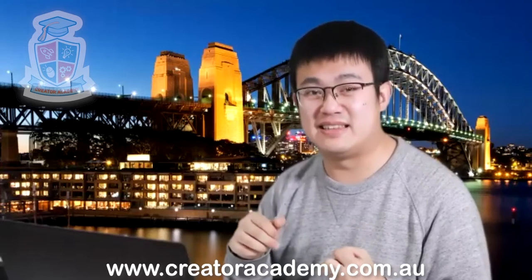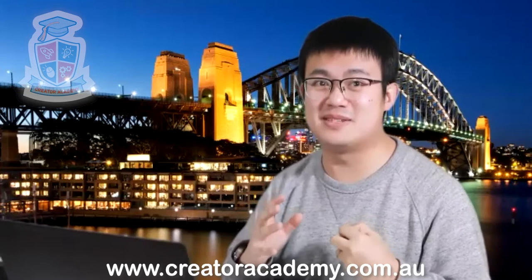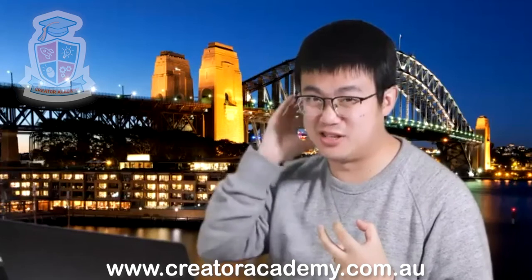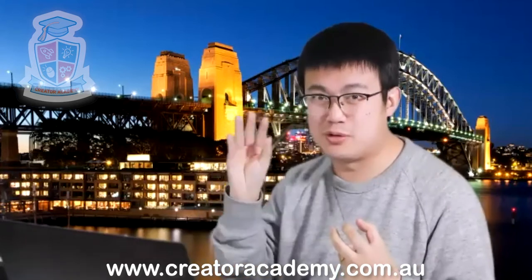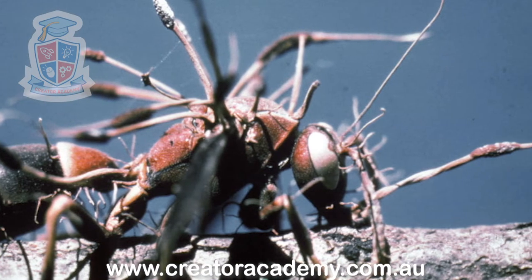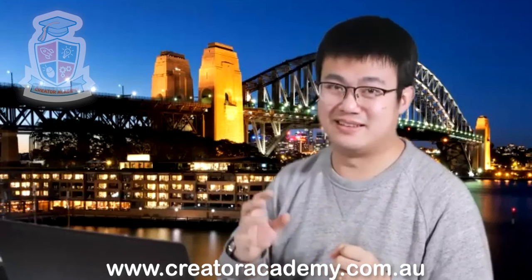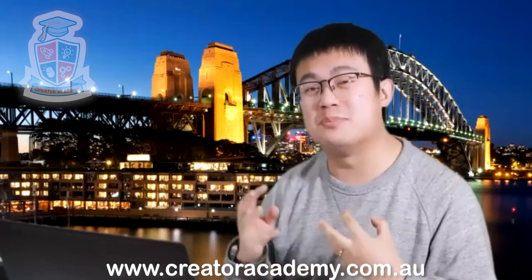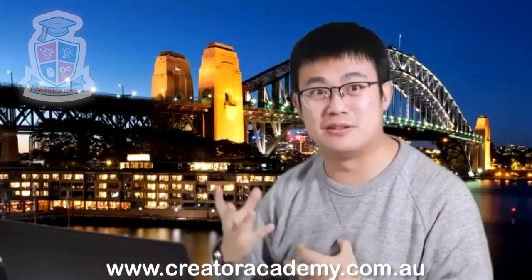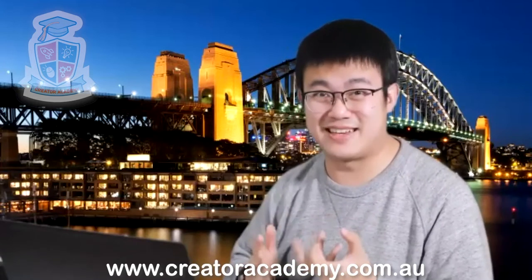Then it stays there and dies. What that ant becomes is a new zombie flower. Out of the top of the back of its head grows a new zombie flower plant, and then it releases more funguses into the area. If other ants are around, they'll get infected as well and also become zombies — they'll try to climb up and grab onto a branch and turn into another zombie flower. And then that will continue over and over again. That's pretty scary, right?